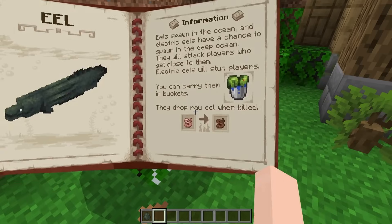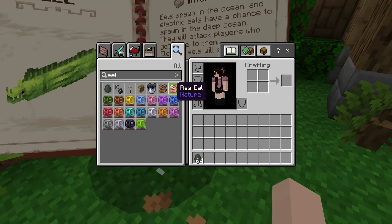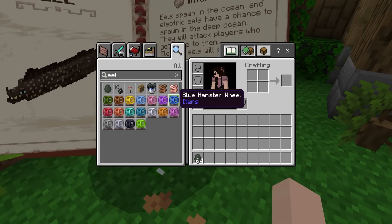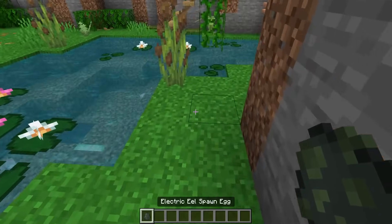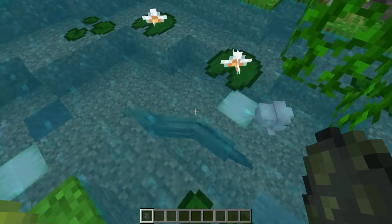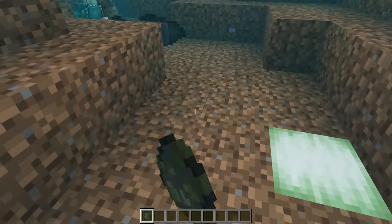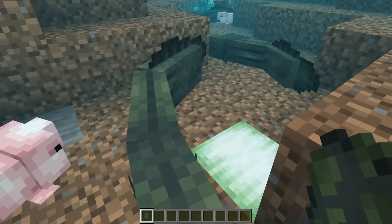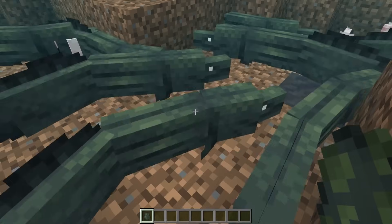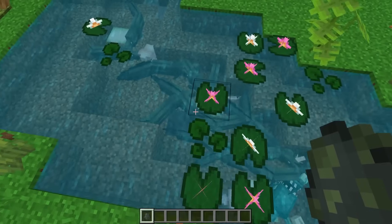The next animal is the eel, and it kind of reminds me of The Little Mermaid. You can put them in buckets, and you can cook and eat them. They are kind of long. Let's see what they look like in the water — yeah, under the sea, very cool! There are different colors, maybe for specific biomes. That's a lot of eels — the eels are taking over!